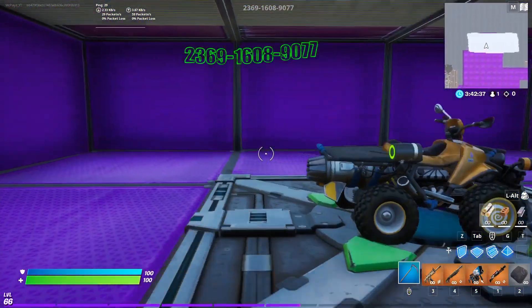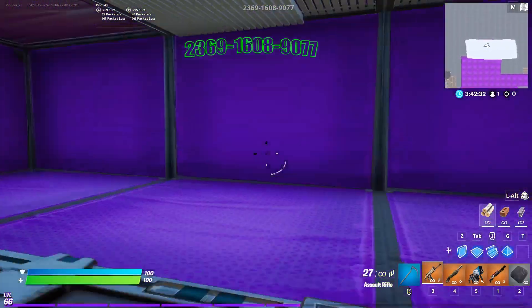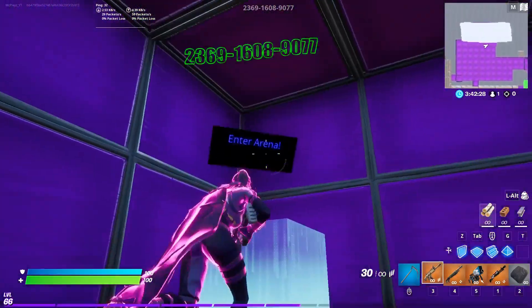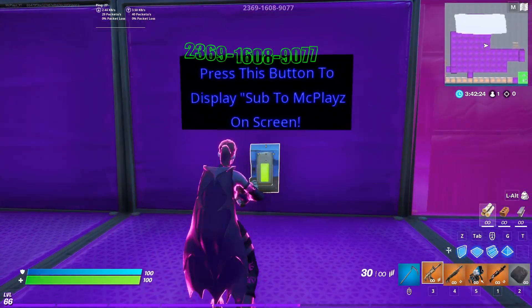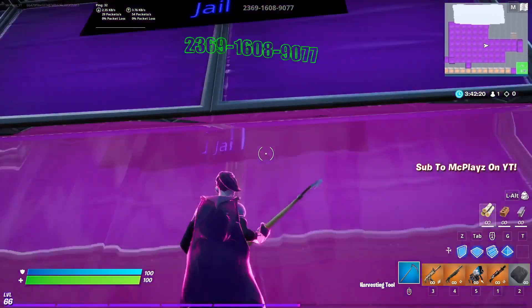Now this was difficult to do, but it's the first-person box, which allows you to drive and shoot in first person — I thought it was a really cool addition to the map. This button just allows you to go to the arena to go kill everybody. This button pops 'Sub to MC Plays on YT' on the screen.